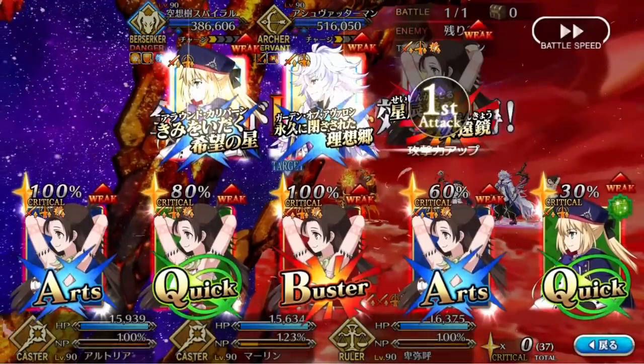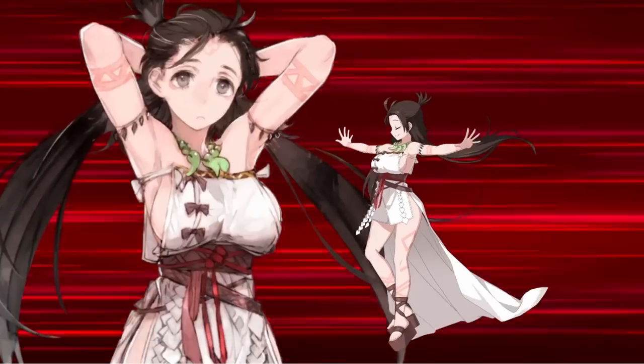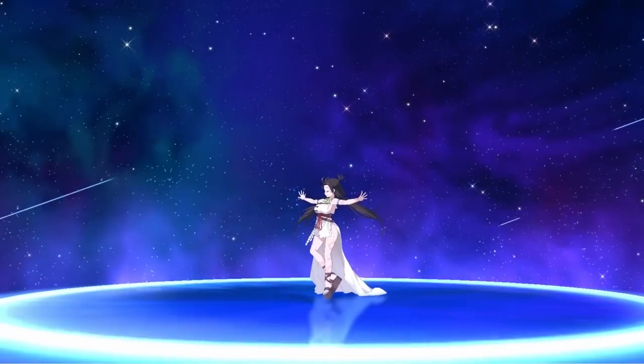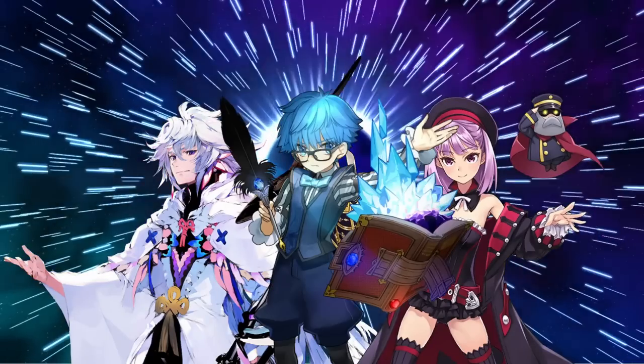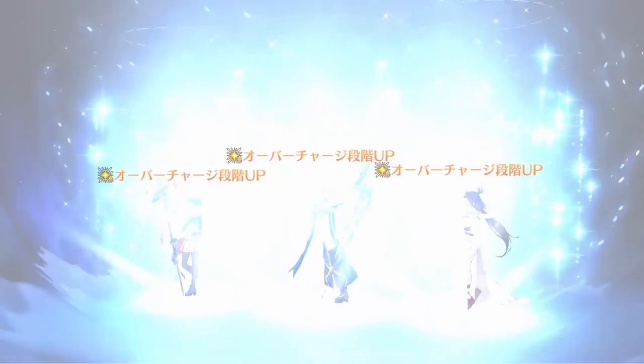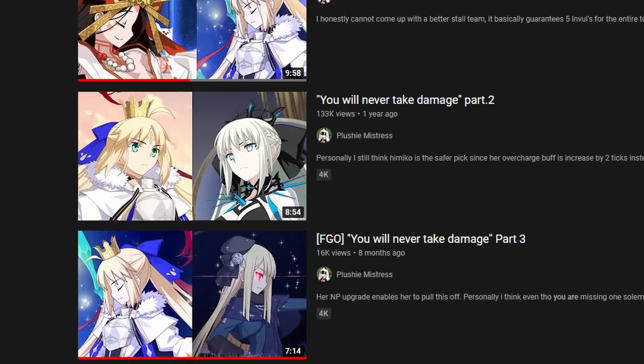The overcharge boosting effect also makes stalling through longer fights more reliable, and when pairing Himiko with supports who can further boost the NP charge of their allies — such as Merlin, Helena, or Hans — it becomes all the more reliable to get Himiko's NP off in tandem with Castoria's to basically never take damage again.